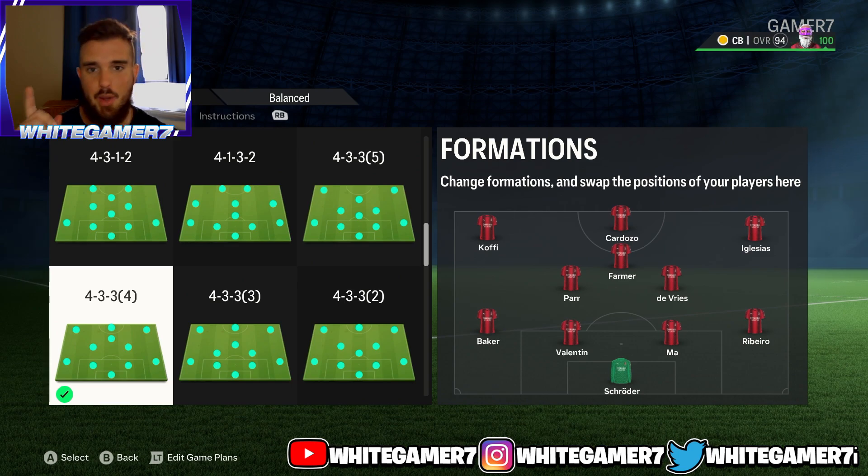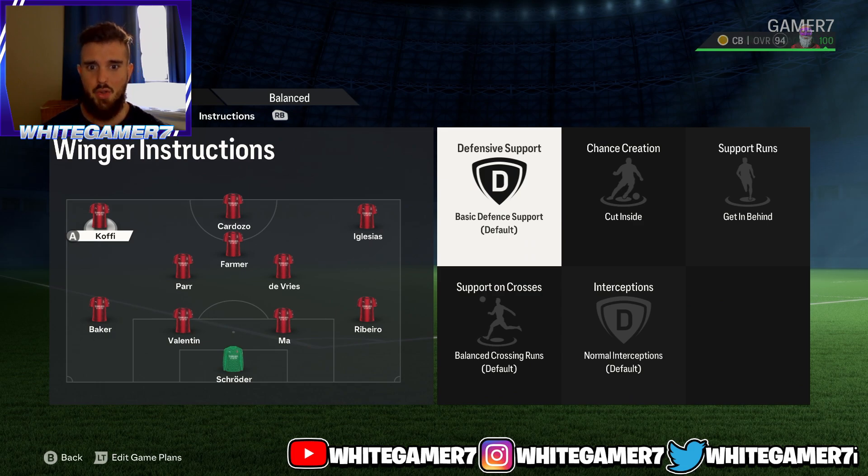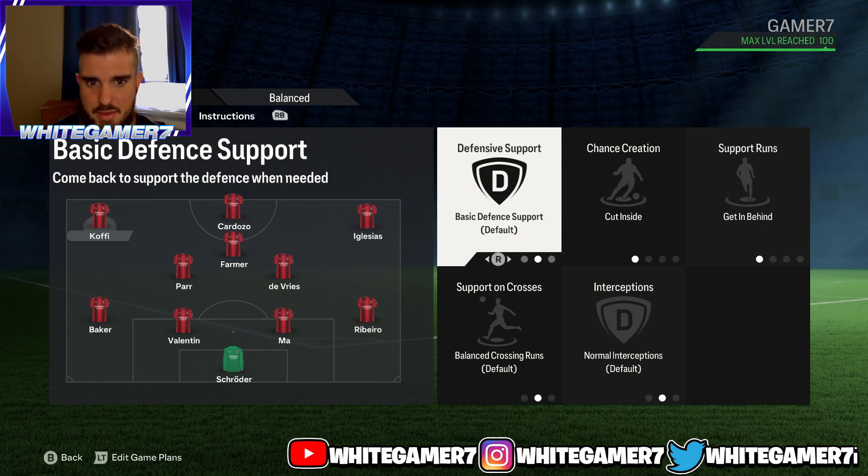The formation we use is the 4-3-3, fourth variation with the CAM. This one's really good if you have 2 to 6 players. Even if you have a full 11, this is also a good formation, but it's usually good for 2 to 6 or 7 players. For the instructions that we use, the winger — we have that basic defensive support.